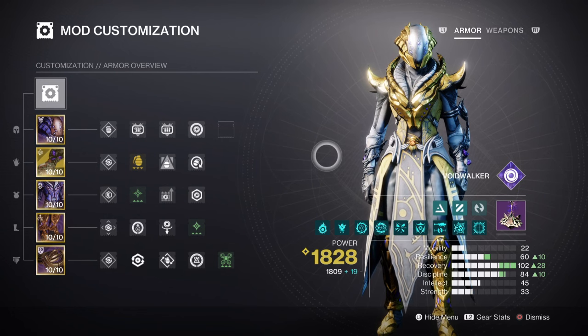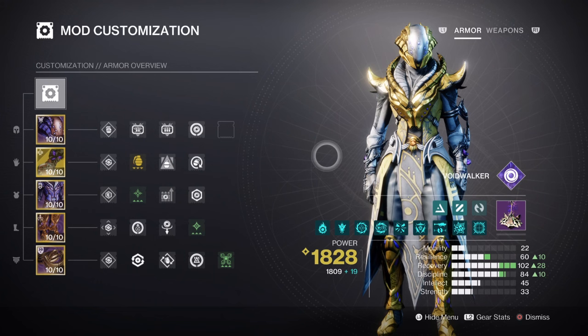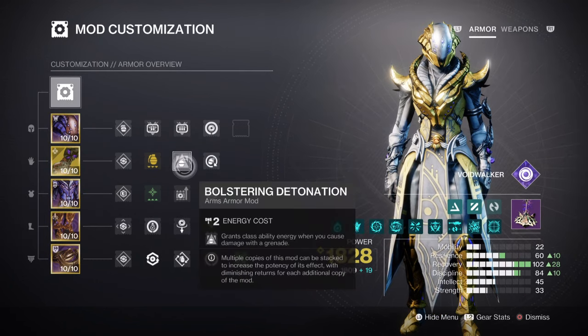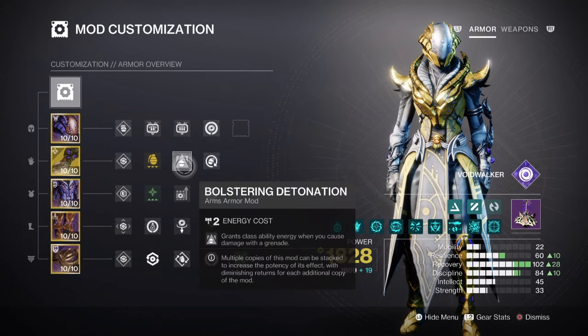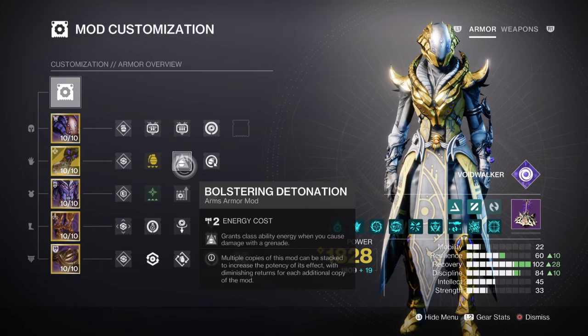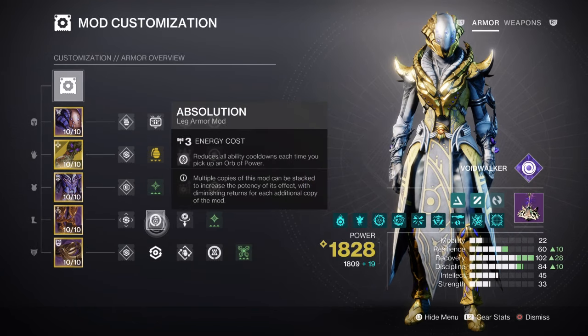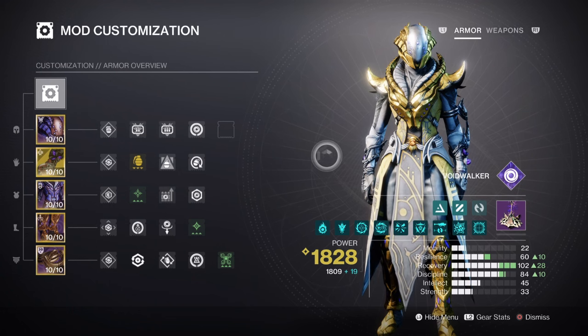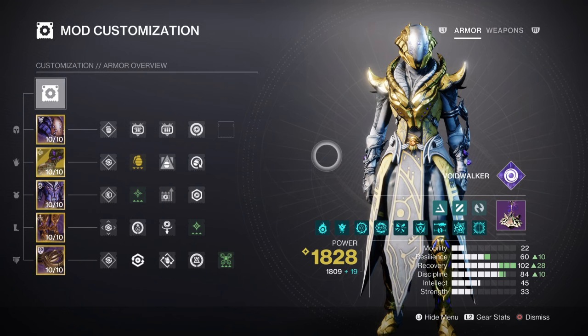For the main stats, Recovery and Discipline will need to be aimed for at a high level to support the build. Do remember that Void Soul will grant extra bonuses towards these stats, so if you can't reach tier 10, don't worry too much. Recovery at tier 10 provides a 48-second cooldown on rift use, and is easy to reach without mods as long as you invest in high-recovery armour. Having the Bolstering Detonation mod is the one mod I'd always recommend for any build focused on getting class ability back. We also have Absolution, which grants 5% for all abilities used, but overall you don't need a lot for this stat.